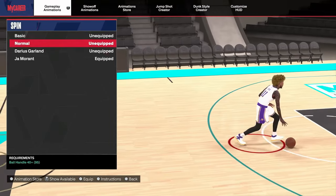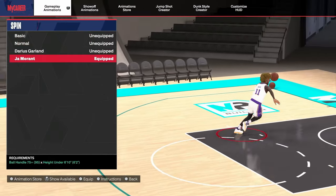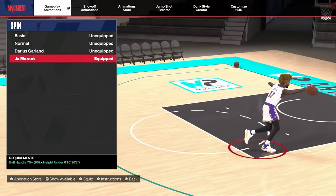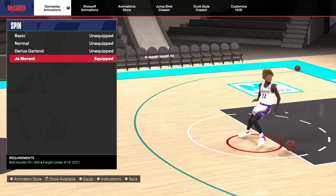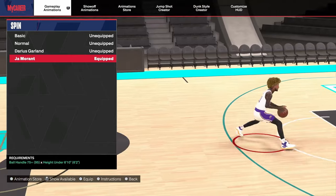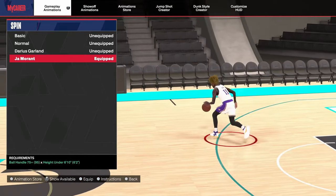For your spin, I don't really do this move a lot, but I have on Ja Morant — I haven't changed it since the game came out. Looking at the animations, it looks like the same behind the backs people used in other 2Ks. If there are any other behind the backs you guys use, just drop them in the comments below.